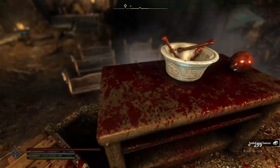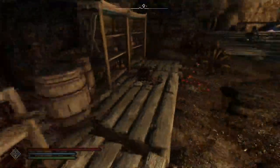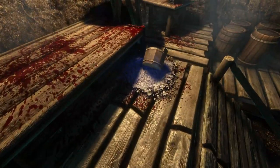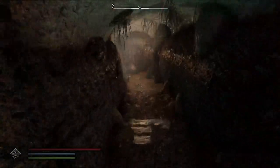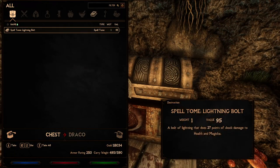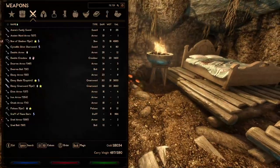A hundred gold in a soul gem. I don't need it. A Vigorous Potion of Health. Obviously, there was a Nord on this table. It's a pity that these vampires are impervious to Mara's love. What does Mara's love have to do with vampires? I don't get it. Five gold. Silver. Are you having a laugh? Absolutely disgusting.